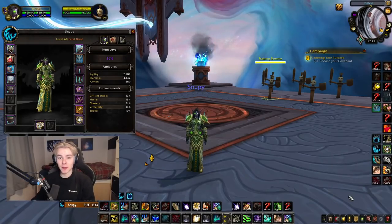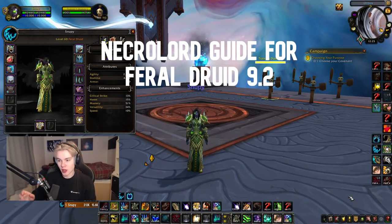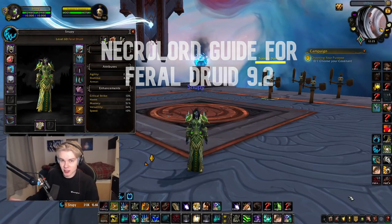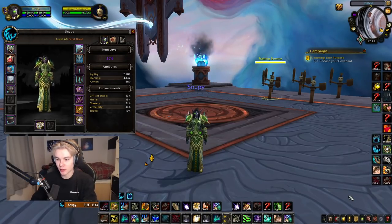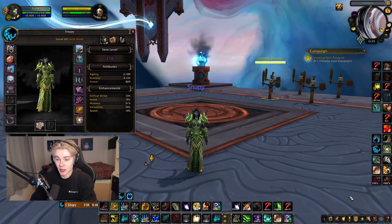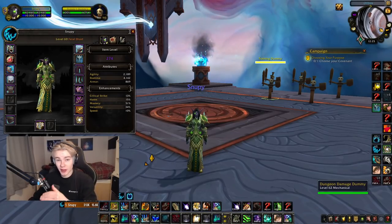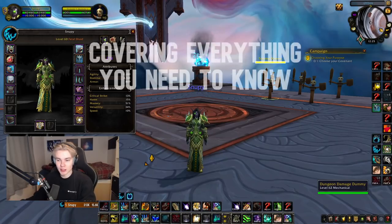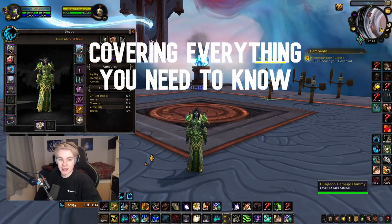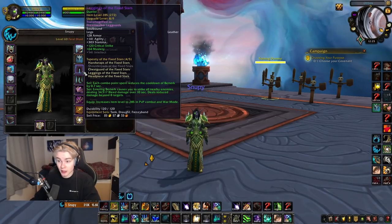Hey guys, Stupi here. I'm finally going to be making my guide today on Necrolord Feral Druid for 9.2. The reason we're starting off on Necrolord is because Necrolord is the best covenant right now — it's the most viable. Knife and Kyrian are also quite nice, but Necrolord is king. In this video, we're going to be covering everything you need to know to perform well as Feral Druid in PvP: talent choice, honor talents, legendaries, gear, and also tier sets.